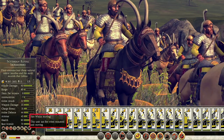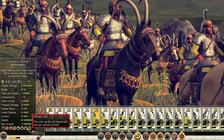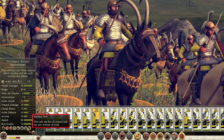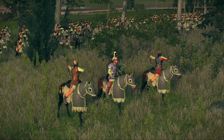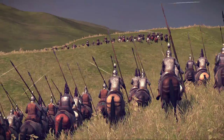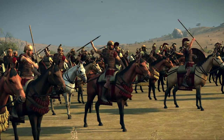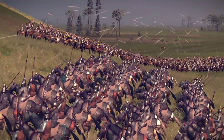Elite missile cav units have a couple of interesting and useful traits. Fire whilst moving speaks for itself, but Parthian shot allows units to track and fire upon the enemy in any direction, so they're able to skirmish even when they're being pursued. Alongside their resistance to fatigue, this makes them an incessant thorn in the enemy's side.